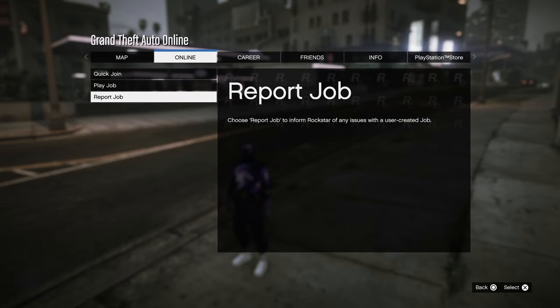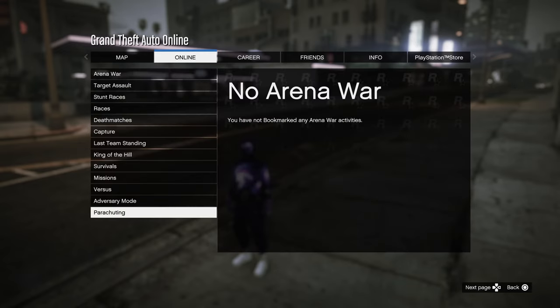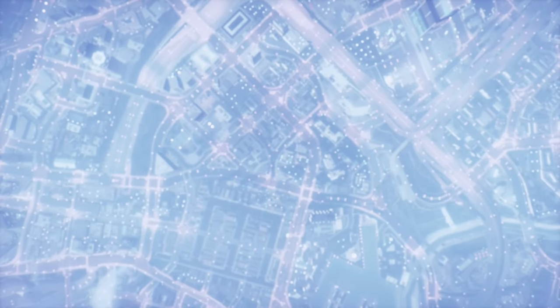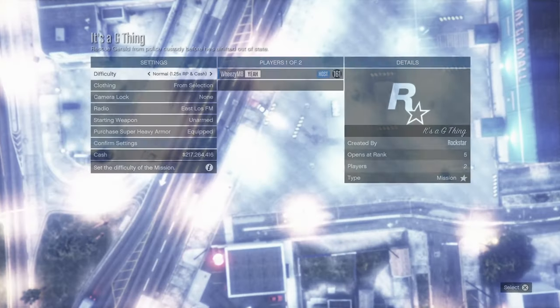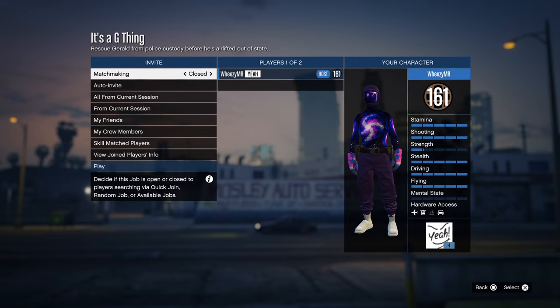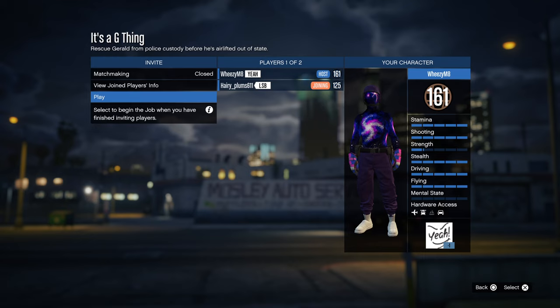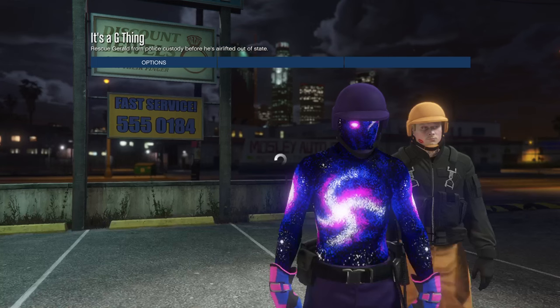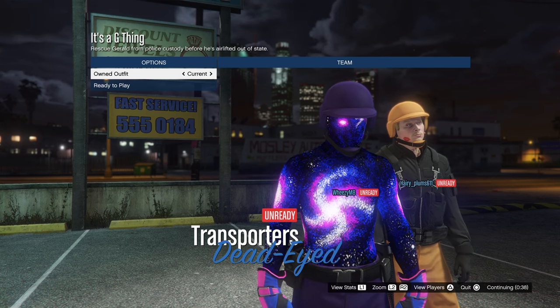From there, start up 'It's a G Thing' — it's bookmarked in the pinned comment below. You will need to invite a friend and make sure you have your settings set to player saved outfits. Once you've loaded in, switch over to the outfit you saved.